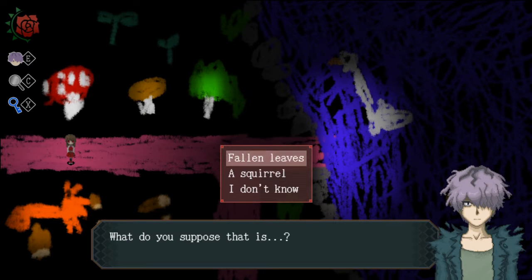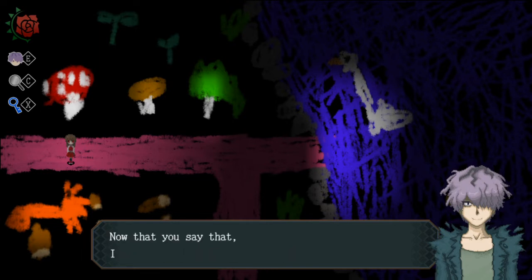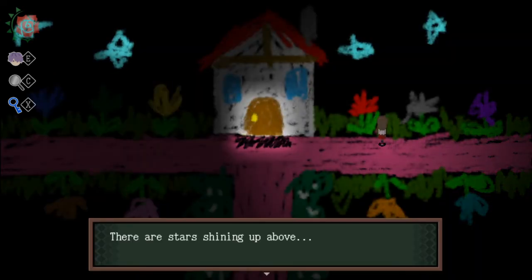What do you suppose that is? Fallen leaves, a squirrel, I don't know. I would assume it's a squirrel, because it looks like a squirrel — the orange thing there — and then just some acorns around it. It doesn't really look like leaves to me. A squirrel. Oh, is it holding an acorn? Now that you say that, I can see how it could be a squirrel. I'm not sure if that really did anything, but I guess we'll find out.